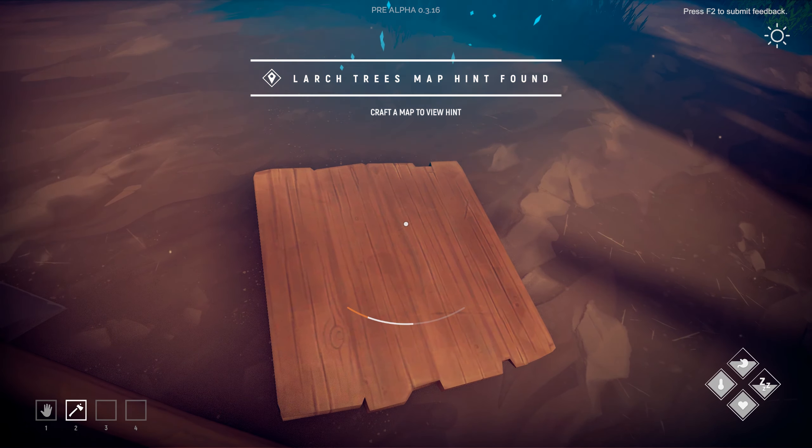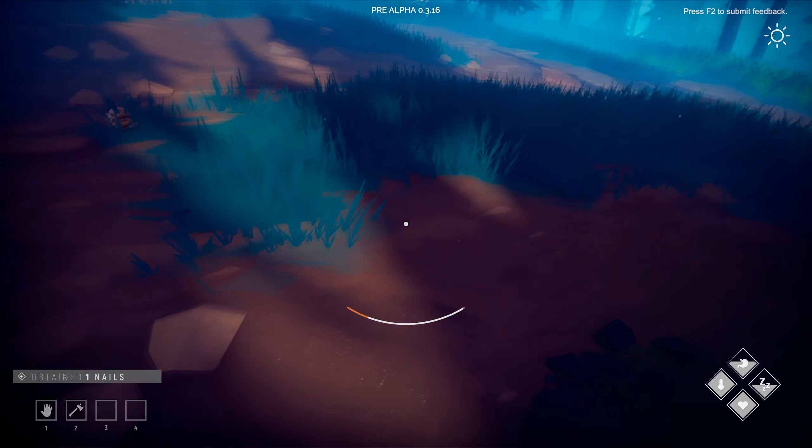Certain large trees have a map hint — 'found, craft a map to view hint.' That's cool. Also found round pipe and nails.